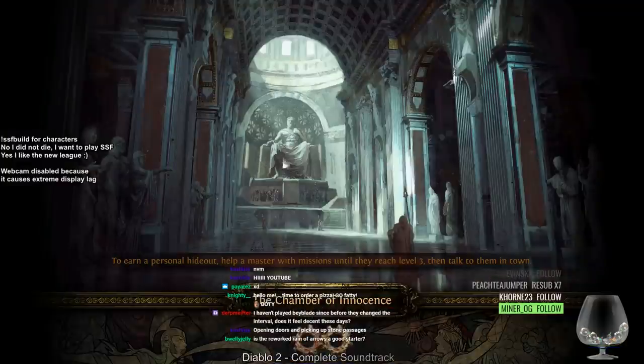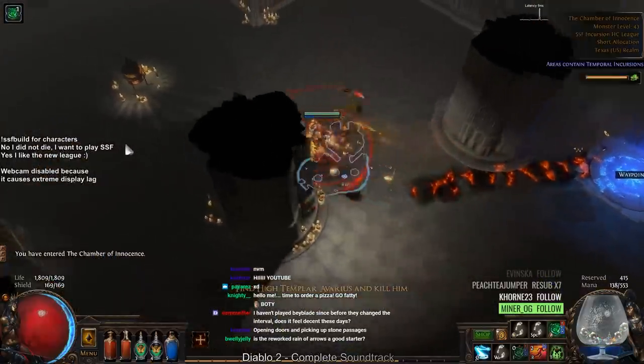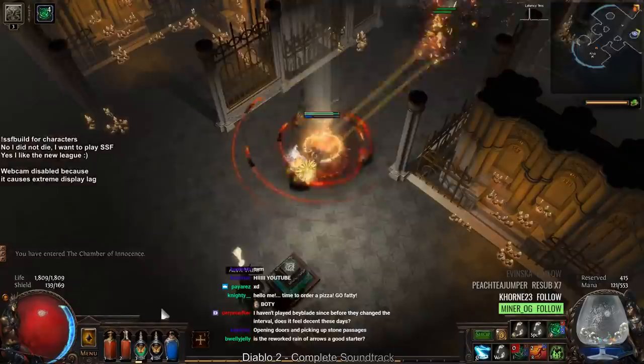A cool thing about this build is that since we helped Alira we get 15 all-res, and then another 12 all-res from Elementalist. Since we're also going to need dexterity on our tree, I ended up getting the Survival Instincts jewel, which gives even more all-res.